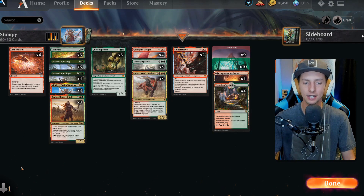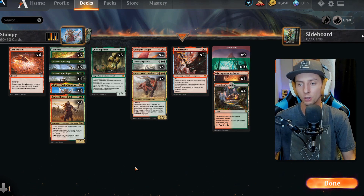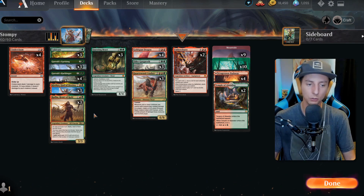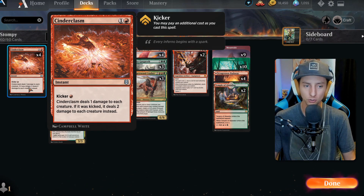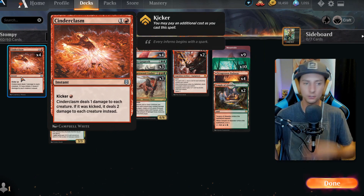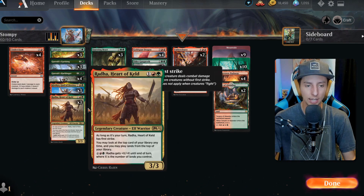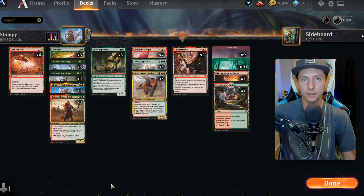After creating this deck I thought — wow, very powerful — but we are bad against Mono Red. Mono Red gets their creatures down so quickly that by turn four they're already swinging with six creatures and we don't have a creature out until turn three. Cinder Clasm is really nice because it destroys almost all of Mono Red's creatures, and it doesn't kill our creatures — all of ours are three toughness or higher. It was the perfect sweeper. Cinder Clasm is just too perfect not to have; it's honestly the only way to beat Mono Red with this deck.